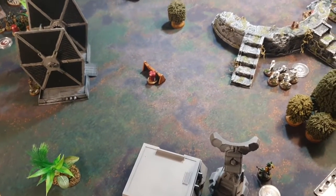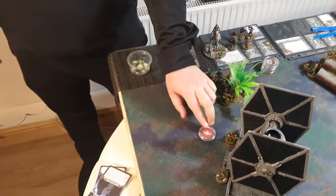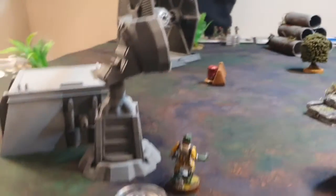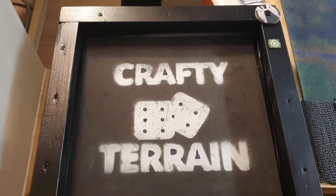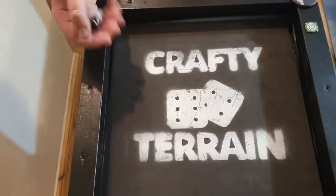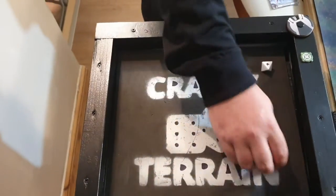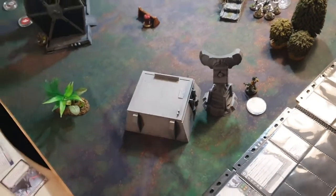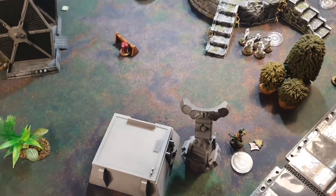Nick's snipers have line of sight on Bossk. Black and white with aim, pierce one — one wound goes through on Bossk, plus a suppression. First wound on Bossk placed.